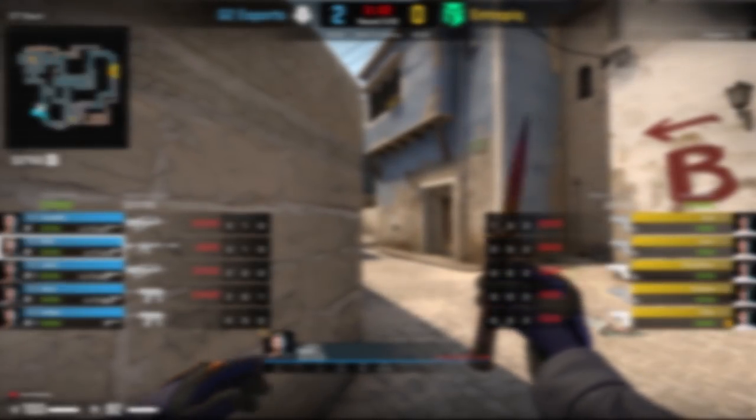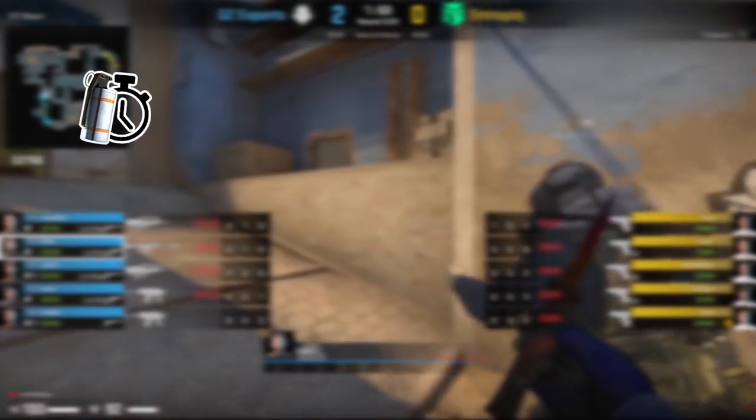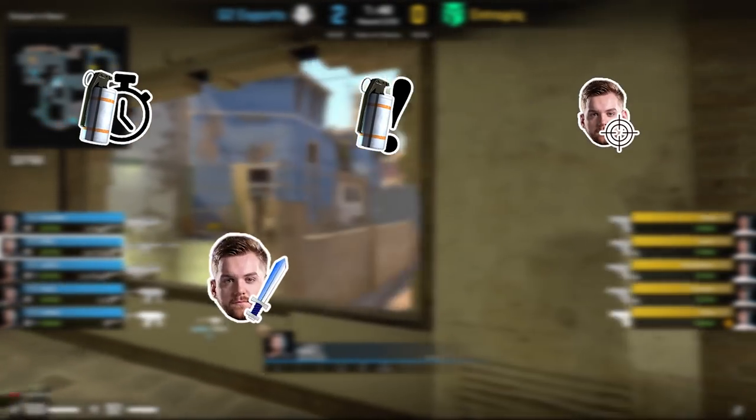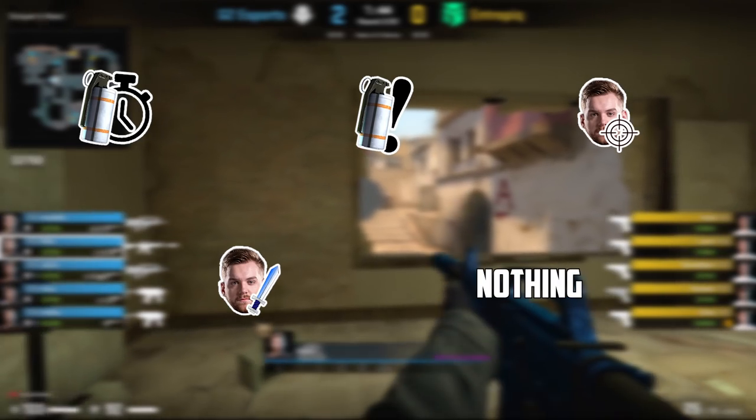Now let me show you how Nikko plays towards connector. I'm going to show you some examples where Nikko will use his smoke, such as when it's 1:30 or there's pressure towards mid. I'll show you the different angles Nikko takes towards mid, some of his aggression in connector, and lastly what will happen if there's nothing towards mid.